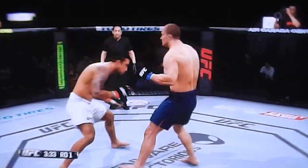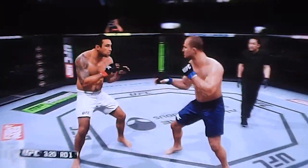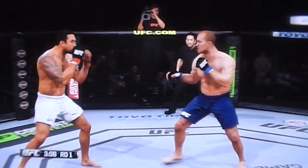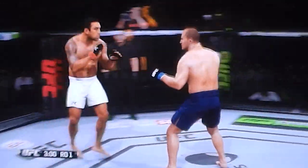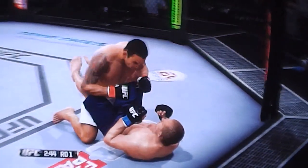Good jab by Verdum. Spinning back kick by Dos Santos, and he eats a couple of left jabs in return. And a spinning back kick from Verdum himself. Very elusive is Verdum. That counter right hand was blocked by Dos Santos. Wild overhand left that missed, and that left uppercut partially landed. And a good right hand by Verdum. And down goes Junior Dos Santos. He's hurt, folks.